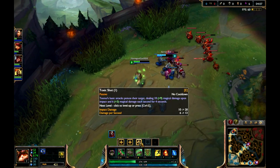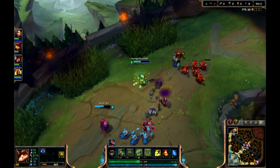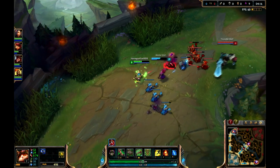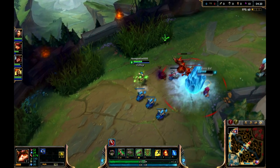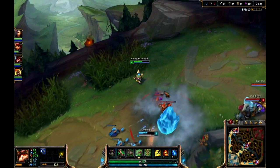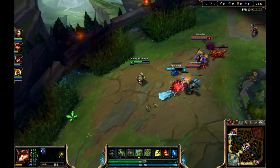I leveled up again — I'm going to level up my E ability. These minions come in waves of about 6 per wave, and they come periodically.